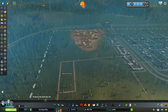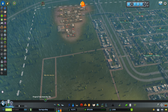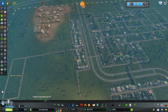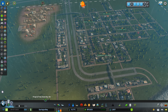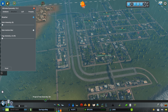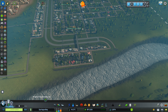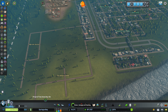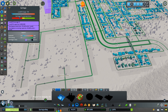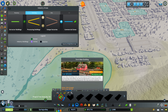Now I can start with some zoning and lay that out. And as soon as I did that, a lot of people are already moving in. I'm sorry for forgetting about changing the day-night cycle, so I'm keeping it at a nice level here. The weather is turned off, no fog. That's fine.